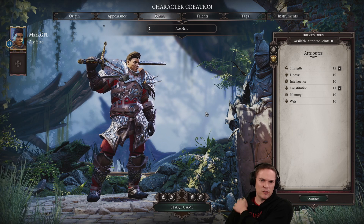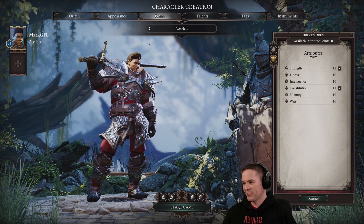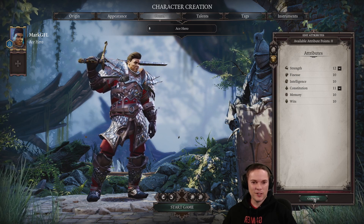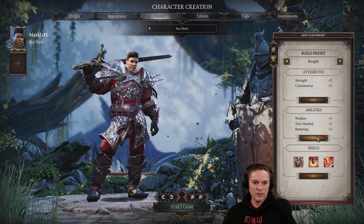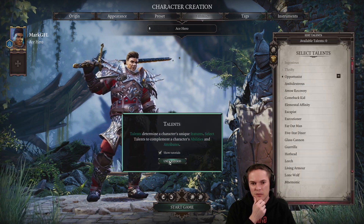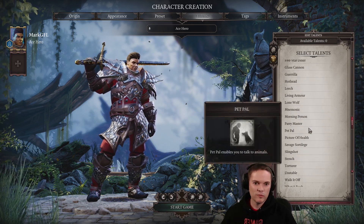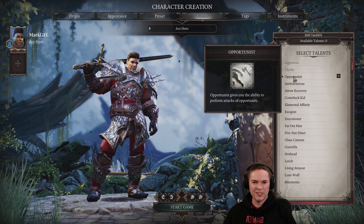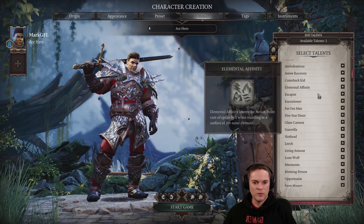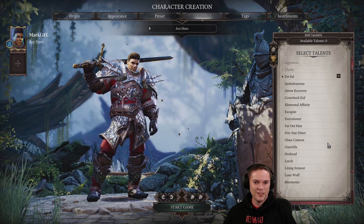I think I'm going to play a fighter of some sort. I don't know whether to go Sword and Board or Big Two-Hander. Your original random preset custom character looked like a Costco Boris Johnson - let's go with that then. Stats are suitable, I think. Let's go back to Talents - is there one called Pet Pal? There is. We need that from the start of the game. As prior experience from the first game tells me, we're having Pet Pal - we're going to talk to animals.